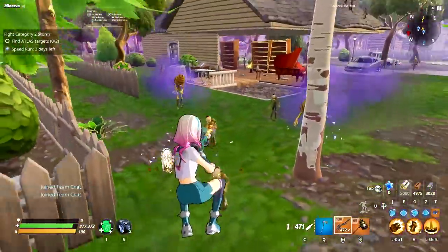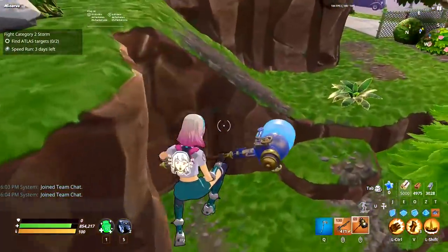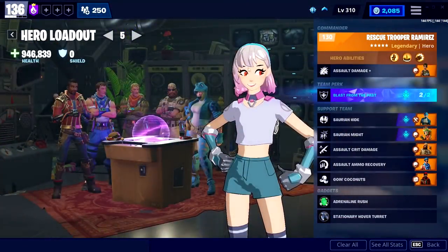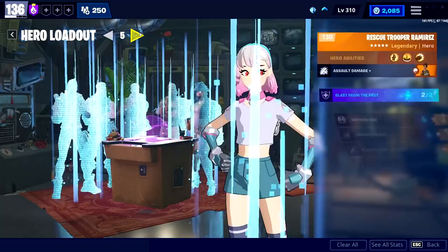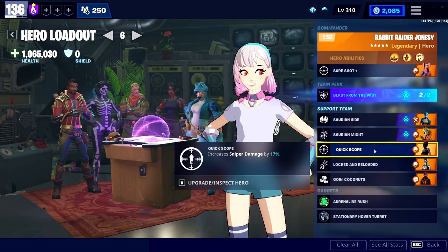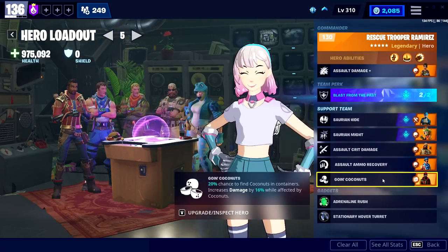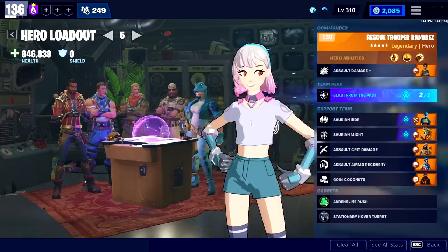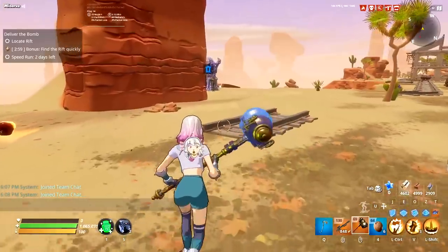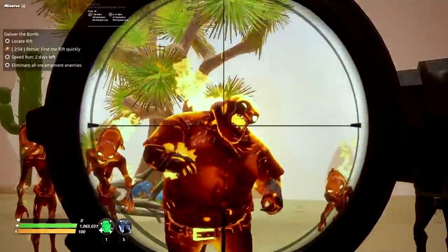I recorded a lot of gameplay for the background of this video so we're not just staring at my armory, and I built a sniper loadout — though I don't recommend using this very much. I built a loadout specifically to buff the obliterator. It's not a primary weapon — this is never something you should be running around shooting with. An obliterator would be a fantastic secondary for one-shotting mist monsters in a regular soldier loadout.